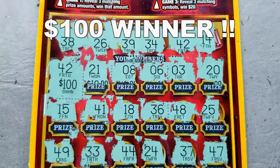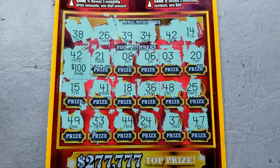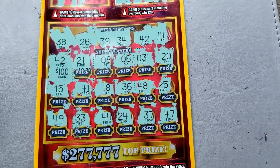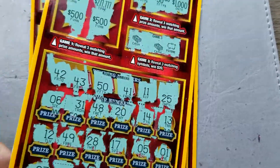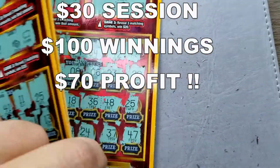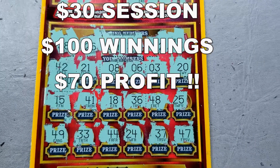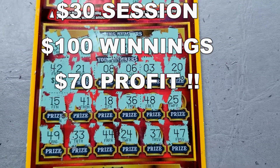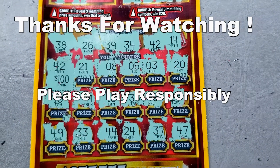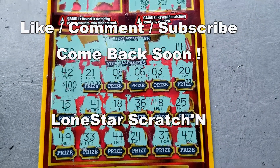One hundred dollars! Wow, that's amazing. So we had a $30 session, folks — three tickets. These two blanks, 17 and 18, but number 19 — we've got a nice hundo, big zeros. Spent 30, won back 100 for a profit of $70. This is Lone Star Scratchin' — thank you so much for watching, we'll see you next time.